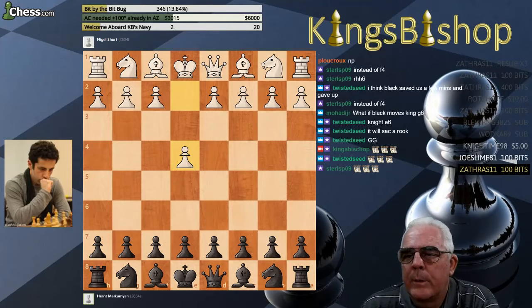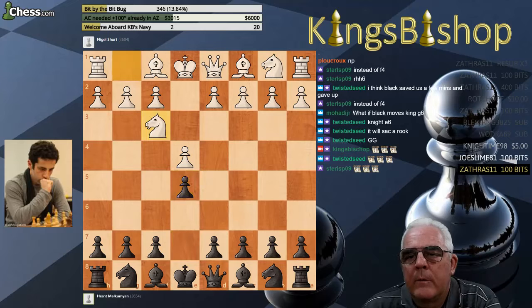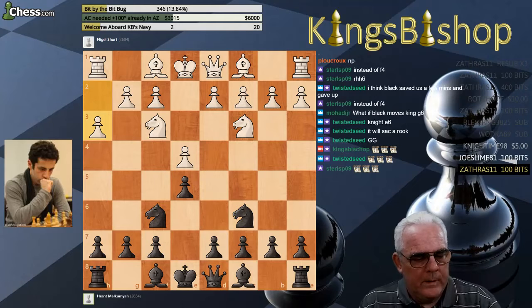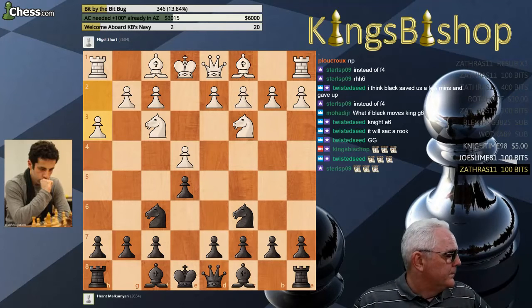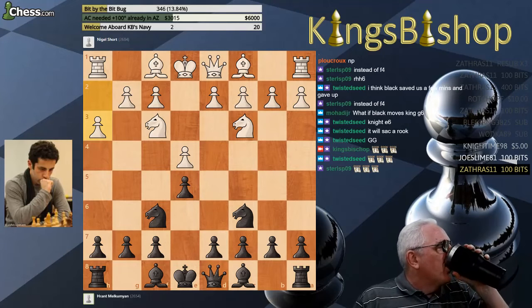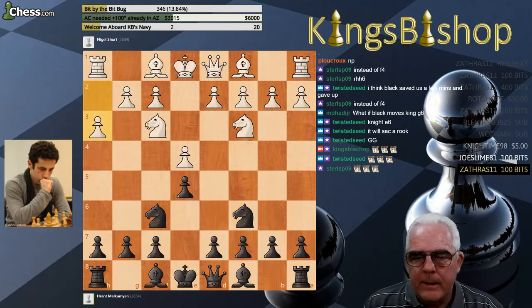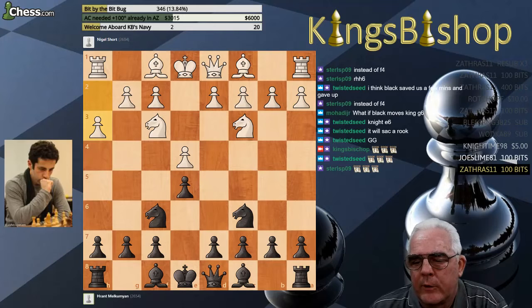Here's an E4 opening, and E5, Knight F3, Knight C6 — a four knights game. And then H3. That seems like a very premature H3 there.